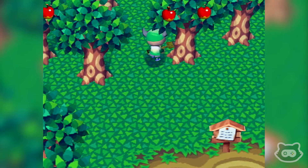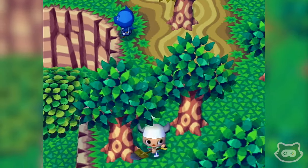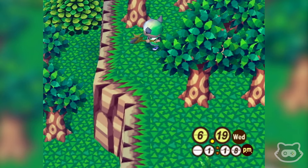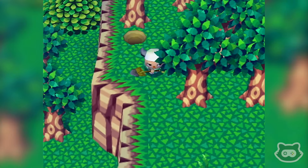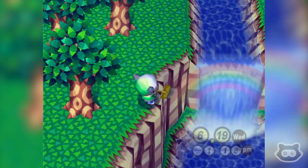Everything's looking pretty good around town, though there are a few weeds. We might write some letters today. Oh, there's a big dig spot — I really want to get some more of the fruits. It's a gyroid!